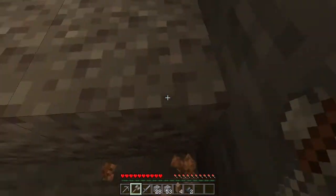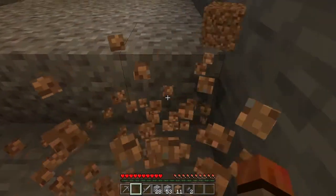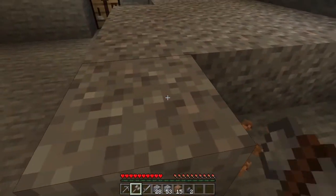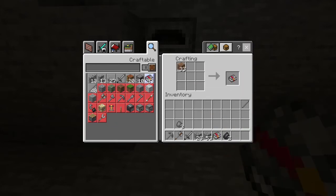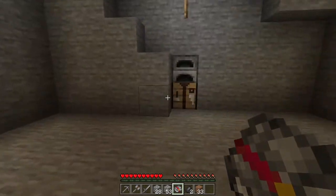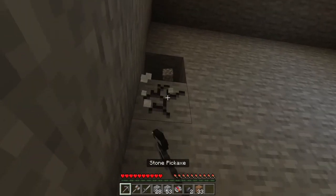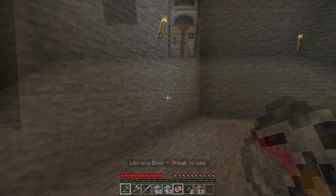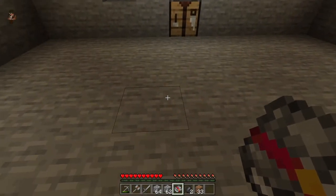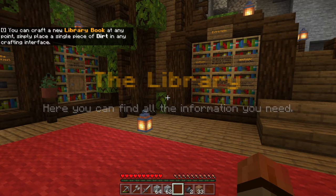Are you back home then, Drenomy? Do you want to hop on and join, or are you busy now? It's not too hard for Drenomy — he was the one that reminded me to buy the book with the dirt. Let's go check out the library. You can craft a new library book at any point by putting dirt in the crafting interface.